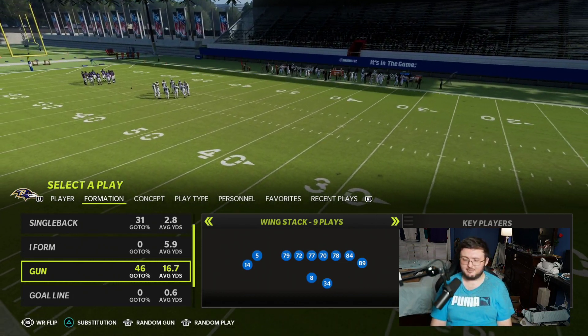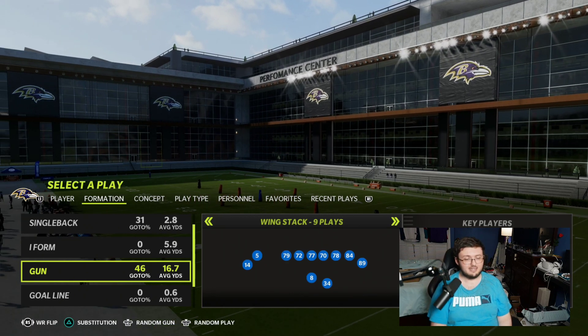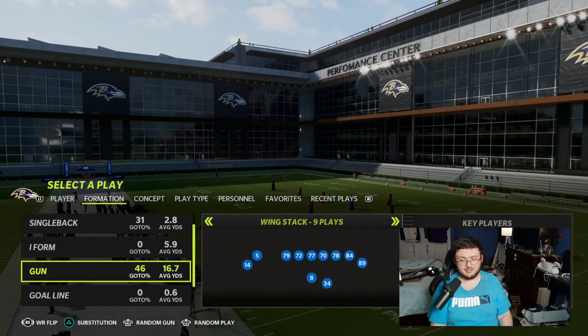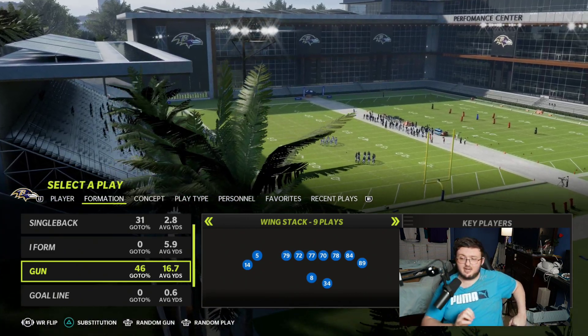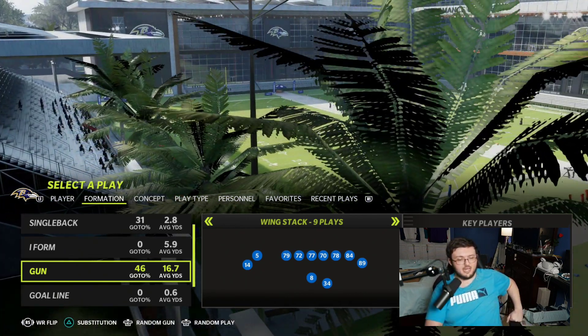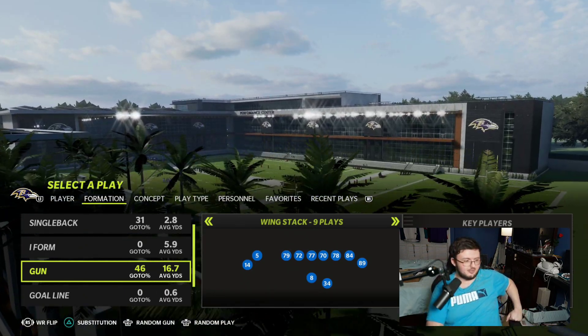Hey guys, that's my gamer back here for another video. Today let's go ahead and take a look at how I run my offense. A lot of people have liked my offense in my live stream, so I want to show you guys how to run it. This is out of the Tampa Bay Buccaneers offensive playbook. You can use a mobile quarterback — I prefer a mobile quarterback — but we do not need a mobile quarterback.